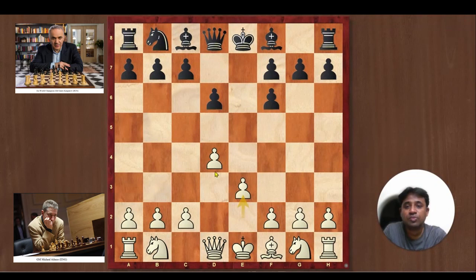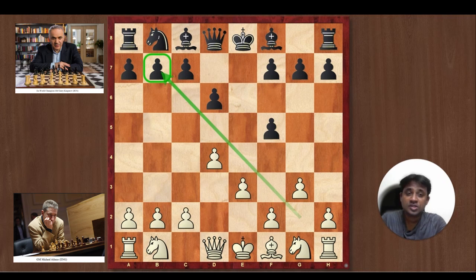Adams goes ahead and starts with e3. Now if you put a pawn on the dark square, you notice that it is controlling more dark squares and your Bishop would be controlling the light squares, so they complement each other. That's the idea behind any opening — you have to try to control as many squares as you can. Adams starts with e3 and Kasparov goes f5. Adams goes g3, wanting to fianchetto his Bishop and put it on the long diagonal where it would exert pressure on the b7 pawn.